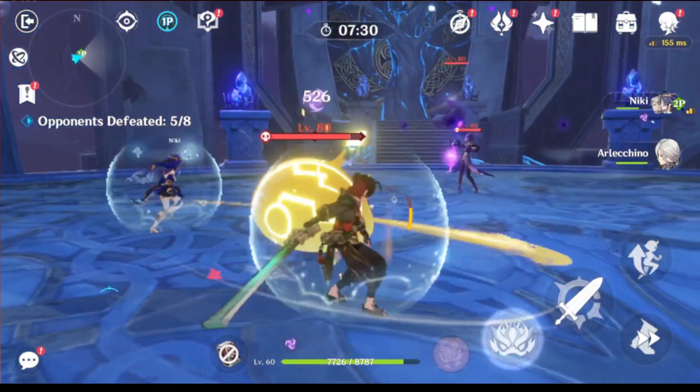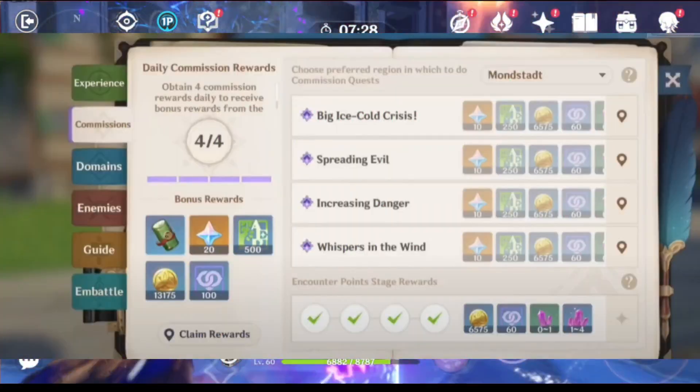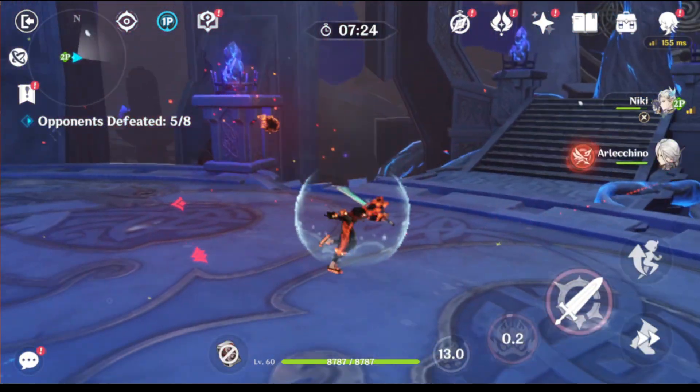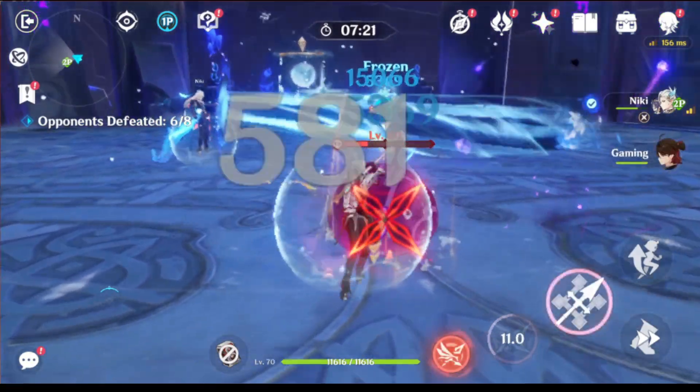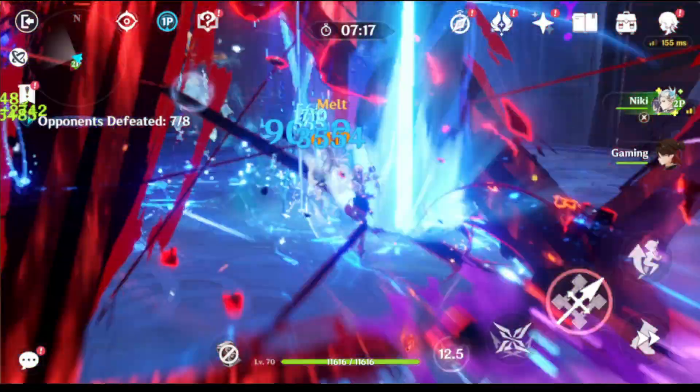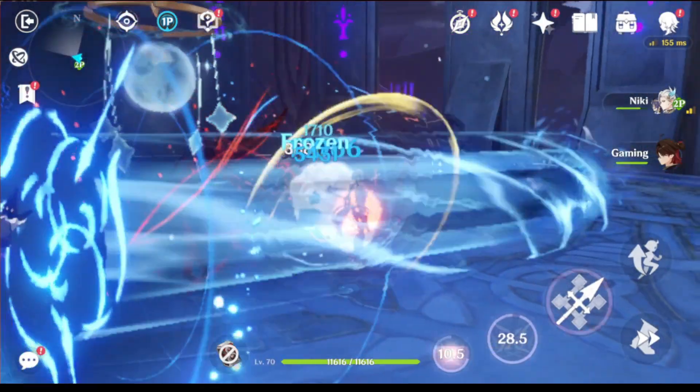As for the daily missions, there are 24 days of daily missions because there are 3 days left in the first half and 21 days in the second phase. Since daily missions provide 60 Primogems daily, multiplying 25 by 60 equals 1,440 Primogems.